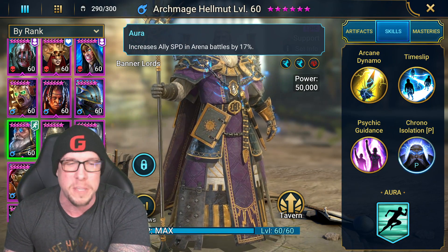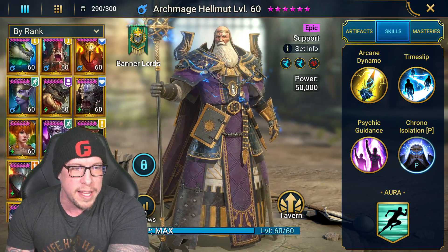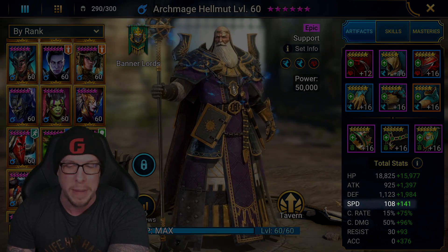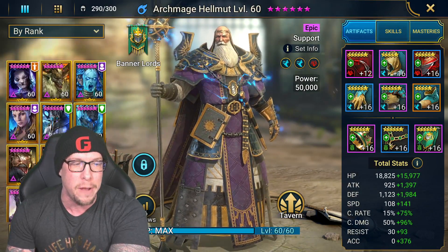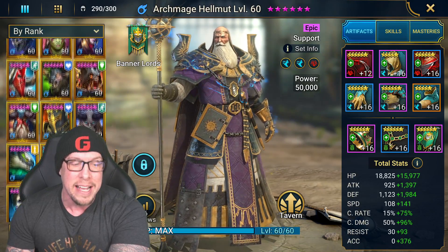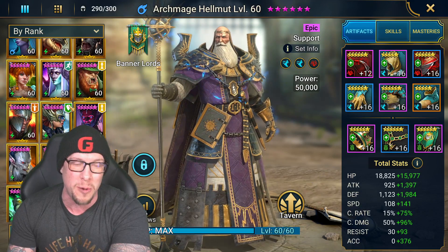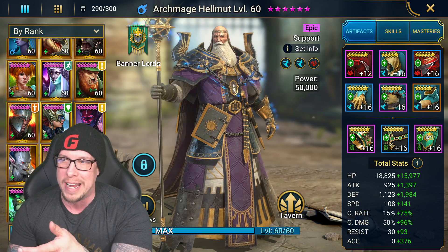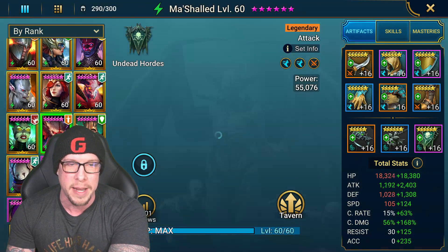His aura increases speed in arena battles by 17%. He has a really high base speed at 108, which is exactly what we want. We want him fast, with a lot of accuracy, and with crit rate. That does make him a little more challenging to build because you're focused on three areas: crit rate, accuracy, and speed.